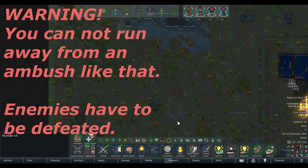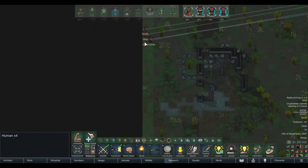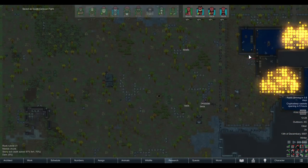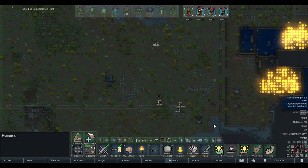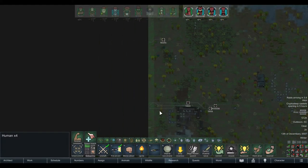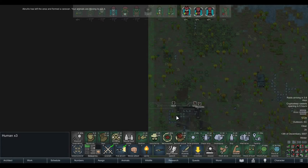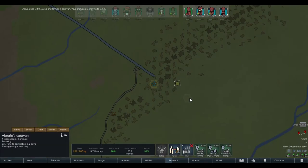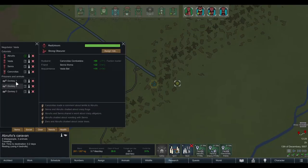If the fight is too much for you and you can't handle it, move your people to the closest map edge. As each person reaches it they leave, and once the last one is off, the caravan reforms. This also takes the animals with you — but only if there is no human left on the map. If even one human remains, the animals stay. As soon as all humans are off, the animals reappear with your caravan.